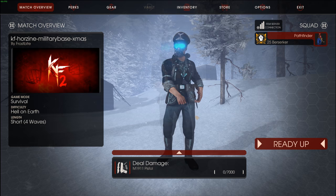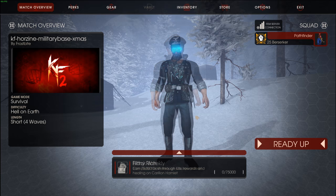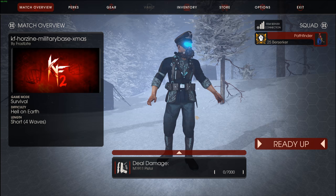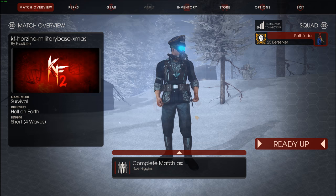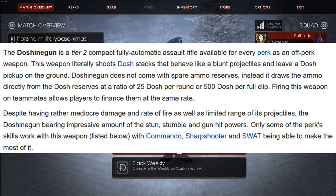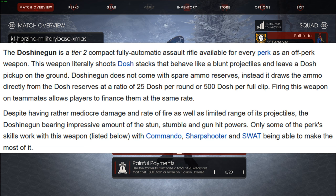Today's video is going to be all about the Dosh Gun. The Dosh Gun - it's something, it's definitely something. I genuinely want to love this weapon but its clunkiness I don't like. In my previous video, I made my first impressions on the weapon, literally just an hour after the update came out, and my first impressions were that it was shit. But a lot of people stepped forward and said you can actually stun with it consistently. So the Dosh Gun is a tier 2, compact, fully automatic assault rifle available for every perk as an off-perk weapon.